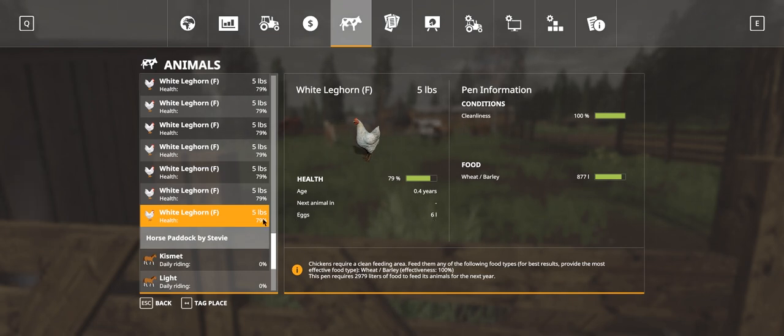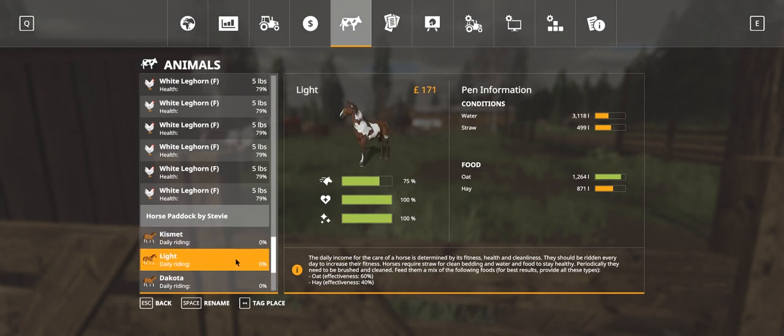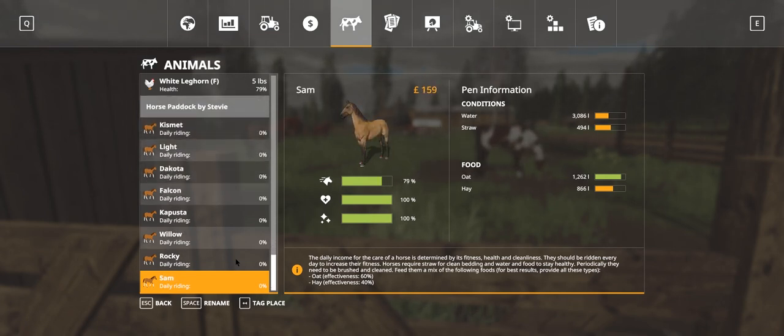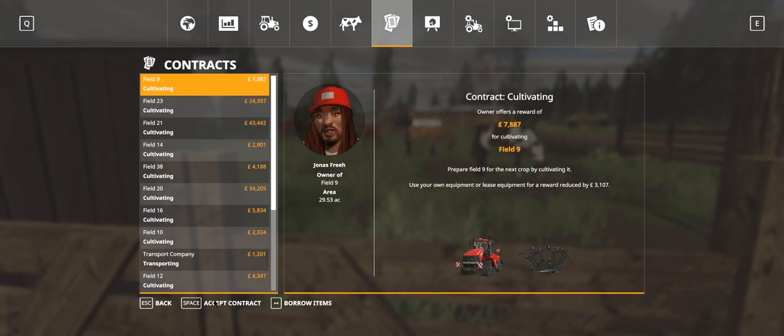Horses - let's check out. Chickens health is good. They're all about 70% - clean. This is six litres of eggs at the moment. Let's check the horses: first horse 2278 - that's speed I think, or health. Cleanliness - water we're all right, straw about half, oats we're good, hay we're good. We've got 81, 75, 74, 74, 82, 78, 86, 79 - the animals are good. Contracts complete - let's collect. We've got money on that.